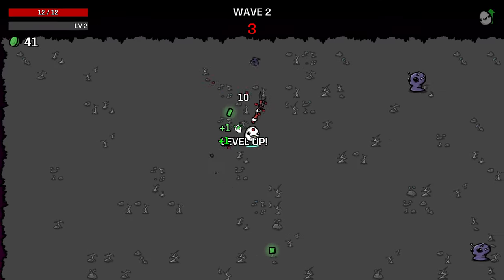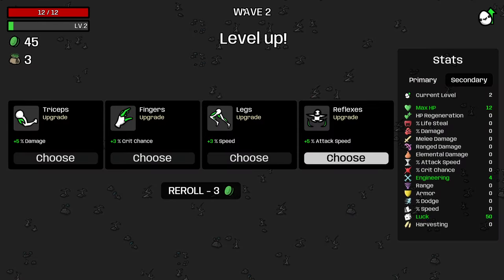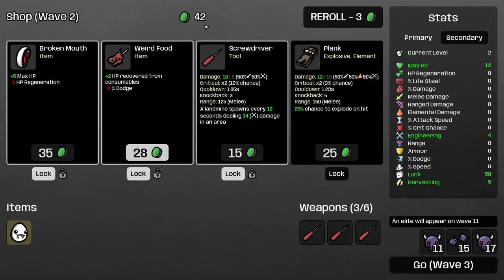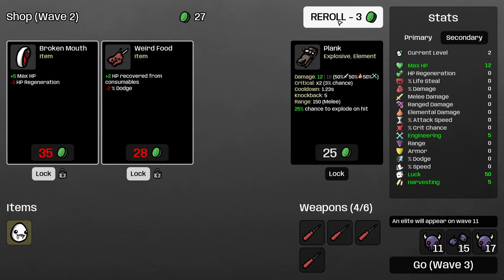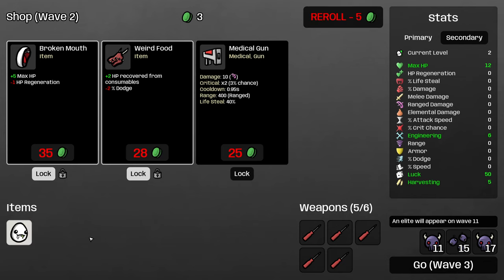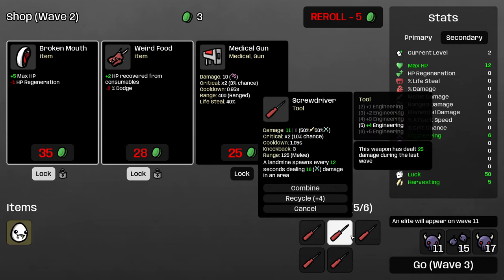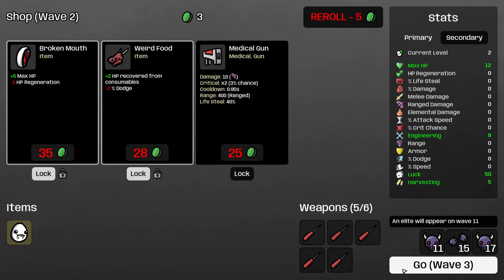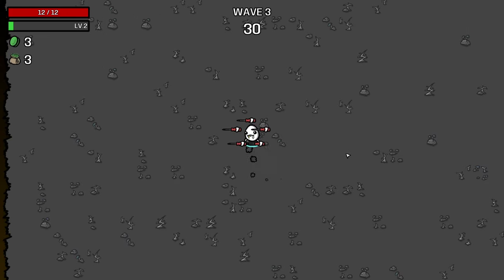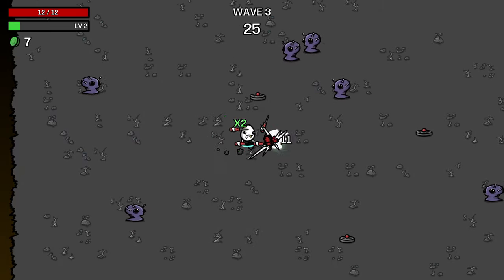Trying to pull enemies over the landmines — you can step on your own landmines to detonate them, which is very important to do to maximize your wave clear. I'm going to re-roll looking for luck or harvesting, I'll take some harvesting — we're going to need it. The good news is we have a lot of engineering from the passive synergy, and as we build more explosive damage — of which we have zero because we've gotten very unlucky on picking up consumables — the landmines will start to do more damage.